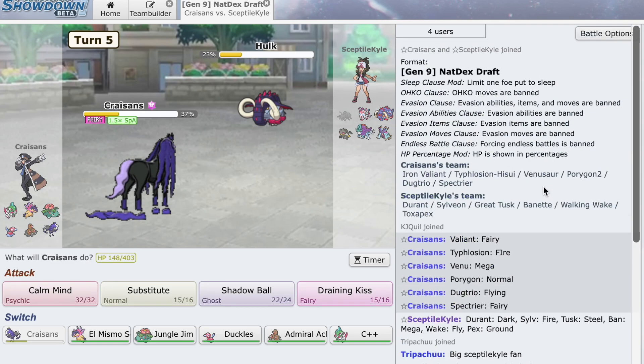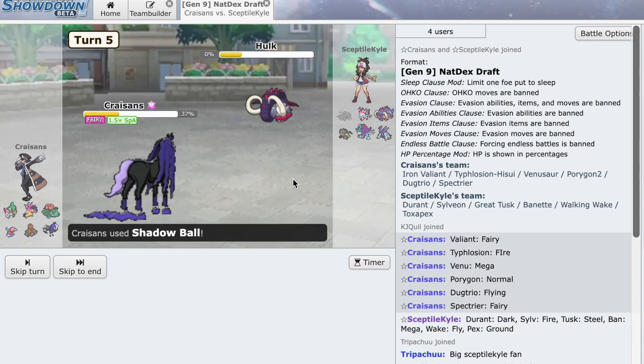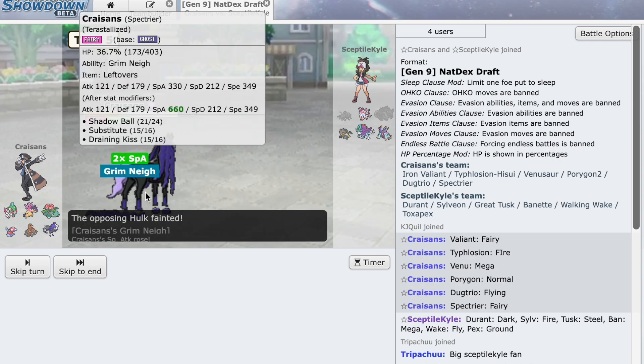Wait, what was his Tera on this? Let's check — Tusk is Steel. Feed, Tera's Steel. I think we just Shadow Ball to be safe at all times. All right, good — that's perfect. We're Grimmsnarl'd up.